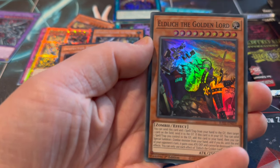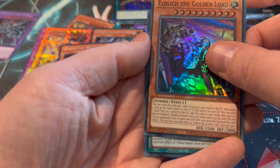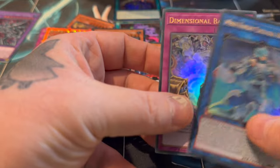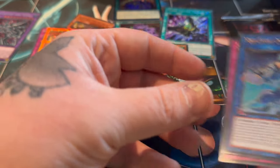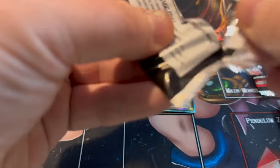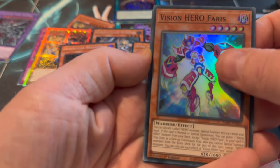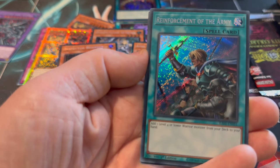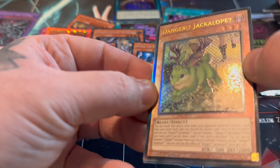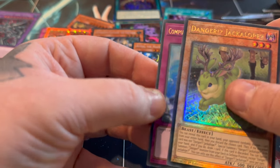For the next couple of packs, I really want a Golden Lord - I need one more as a Secret. Chaos Space is a Secret - nice. Impermanence is a Super, Reinforcement of the Army Secret - so it's good. Jackalope - I'm sick of seeing this Danger Jackalope. I think of all the rarities, I got it as a Starlight - no, this is Ultimate. We just need to get it as a Collector's Rare. We're actually world champion Collector of Jackalopes.